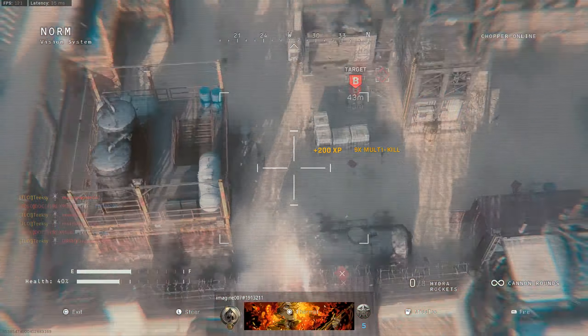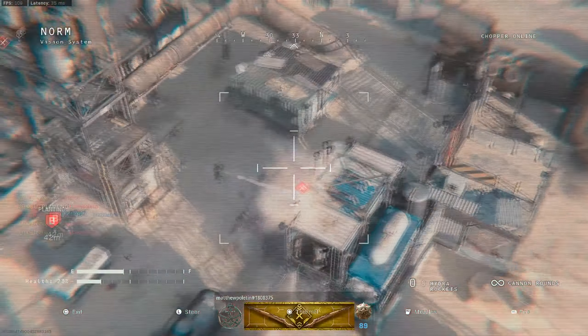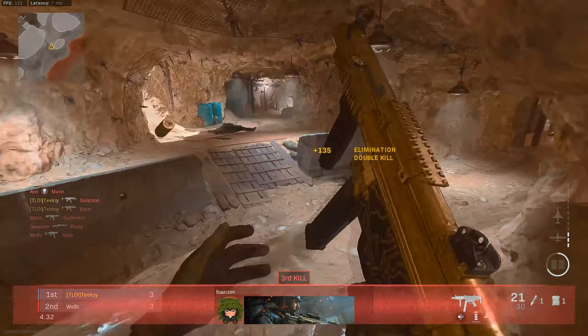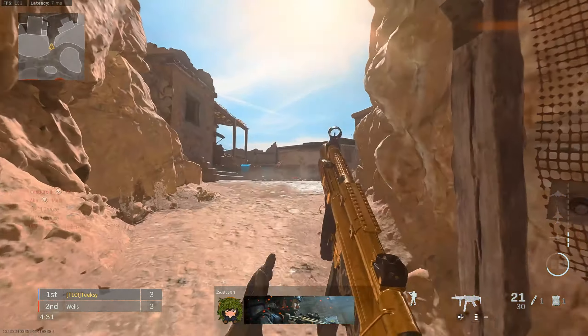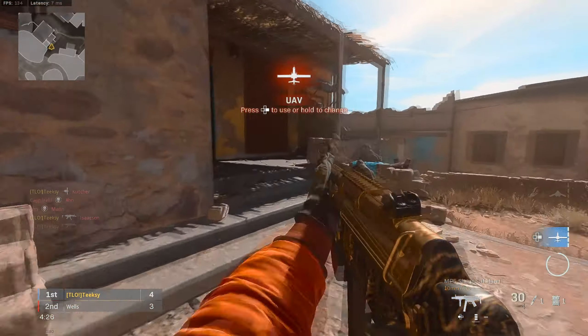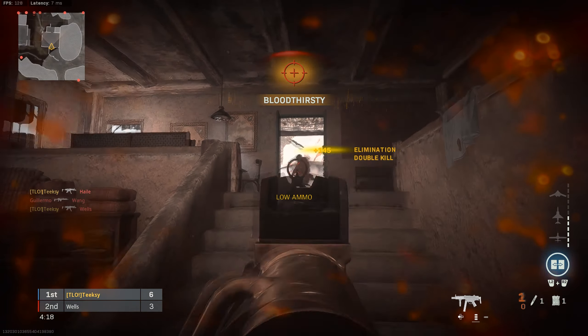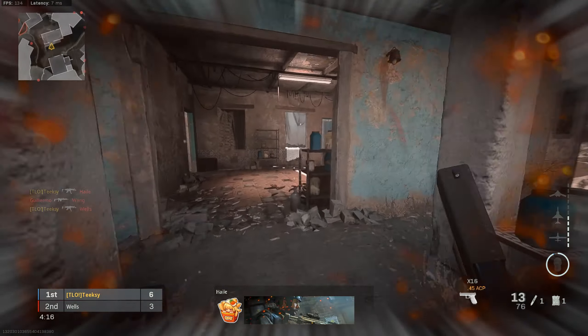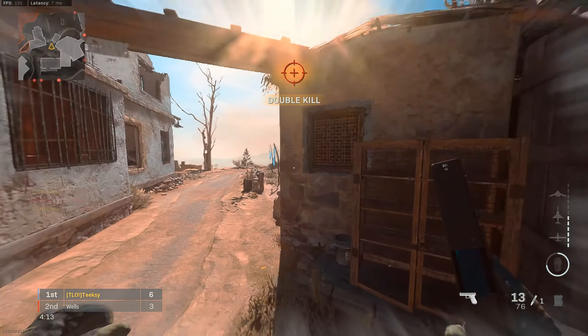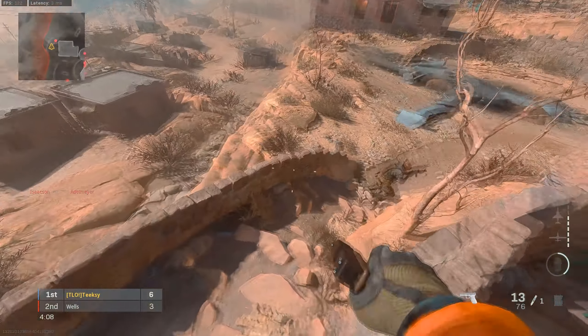Jumping in at number 18 and the worst map in Modern Warfare 2019 in my opinion was Azure Cave. There were a lot of bad maps in Modern Warfare 2019, and I think a big thing for me is that I don't really play Search and Destroy. Search and Destroy was the one game mode everyone talks about in MW19, and it can obviously change your opinion on maps. But for me, Azure Cave was just an absolutely terrible map. There was nothing I liked about it. The layout made no sense — just so many different angles players could come from. I just don't remember having any fun on this map.